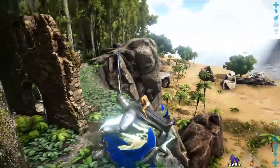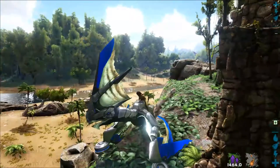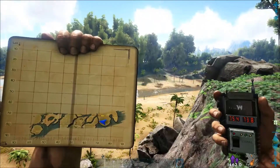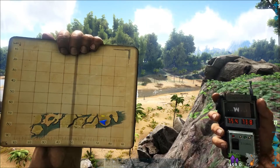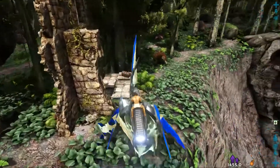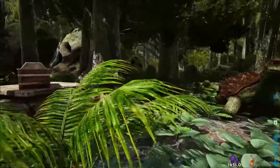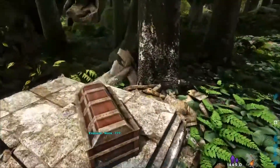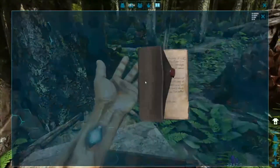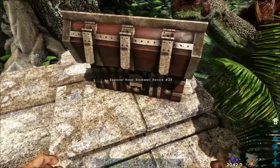We are here at the next location — right here on the map. The location is 75 latitude and 73 longitude. The explorer note is right there. Let me go ahead and collect it. There you have it — Rockwell Records number 23.